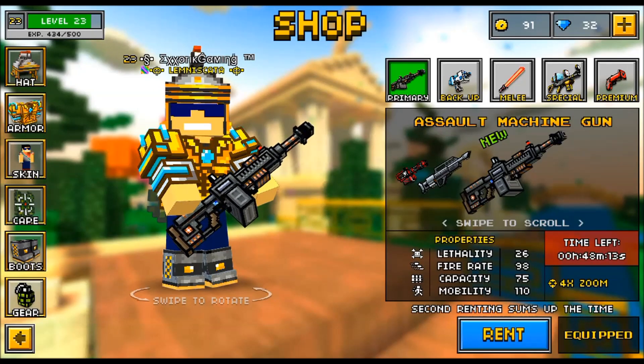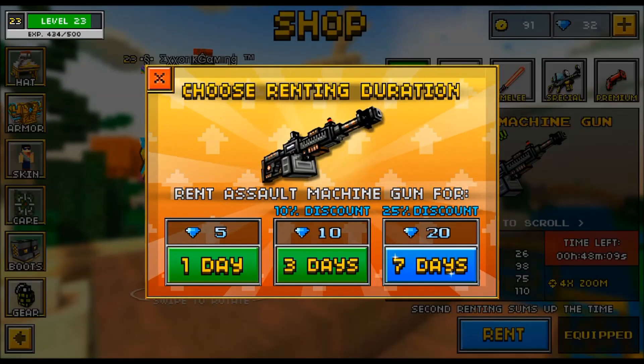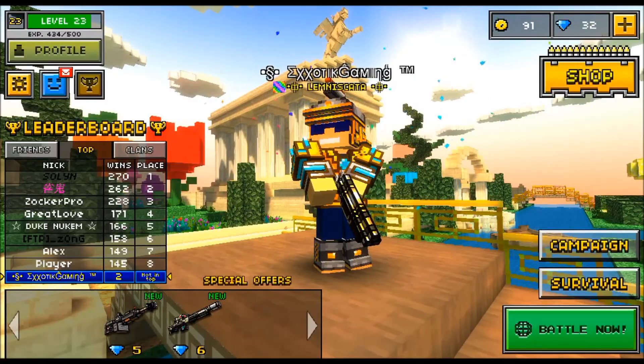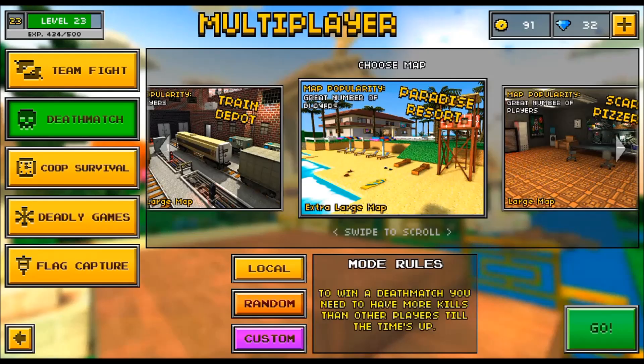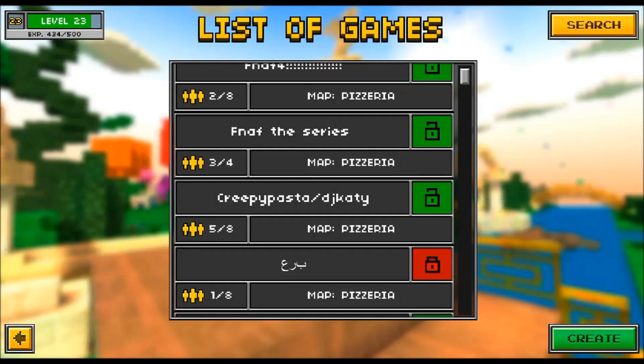You can rent this gun instead of buying it. If you click the rent button at the bottom, you can rent it for 1 day, 3 days, or 7 days for 5 gems, 10 gems, or 20 gems respectively. I personally would recommend everybody watching this video just to try it out for a single day. It's only 5 gems — you can earn that pretty easily with the daily prize reward — and you can try this out in a few matches and see how you like it.